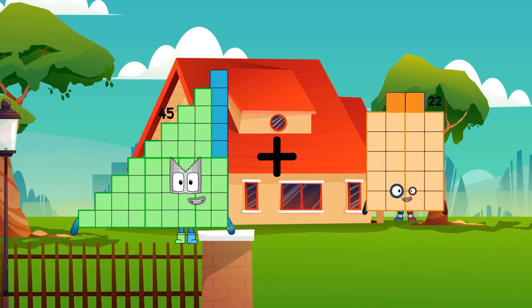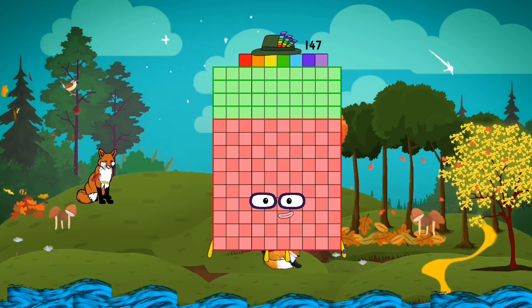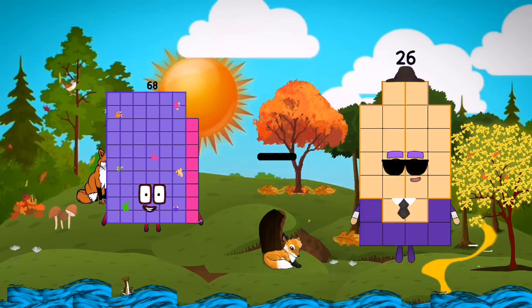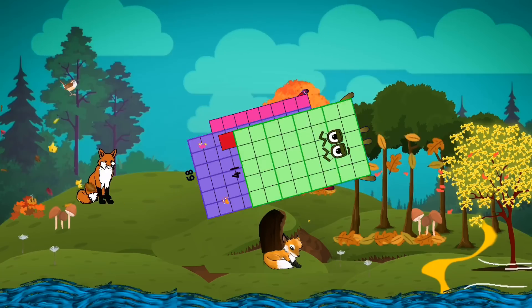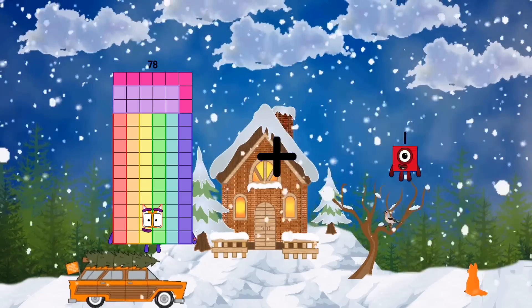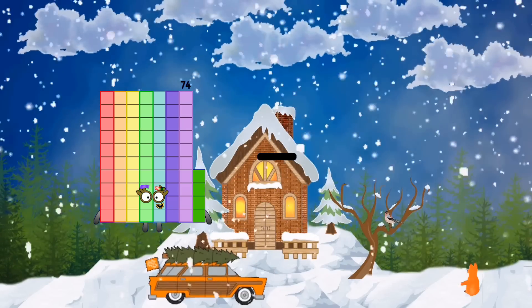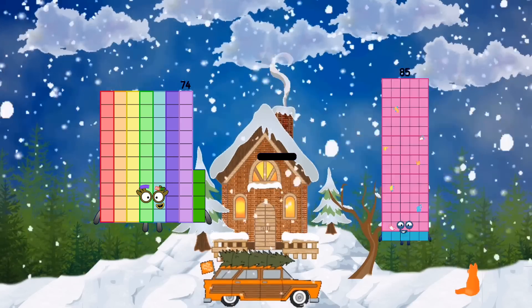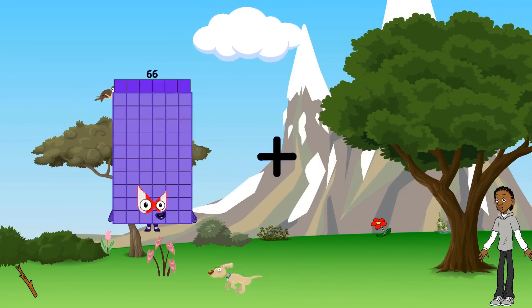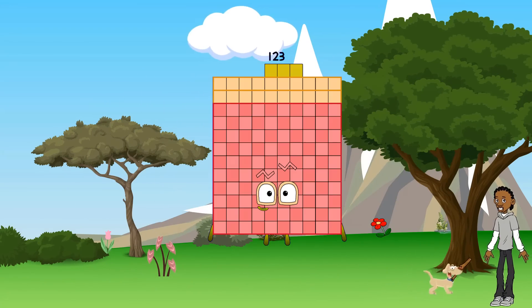45 plus 102 equals 147. 68 minus 41 equals 27. 78 plus 10 equals 88. 74 minus 42 equals 32. 89 plus 34 equals 123.